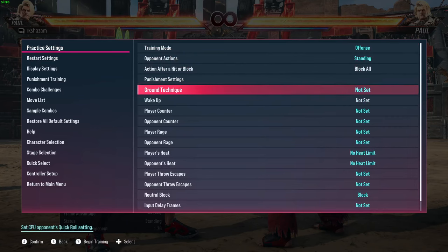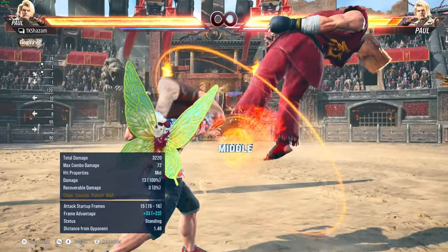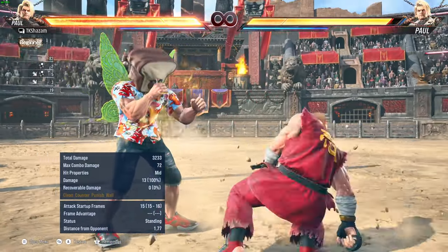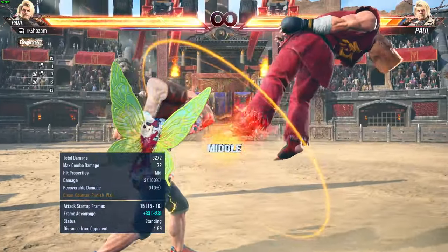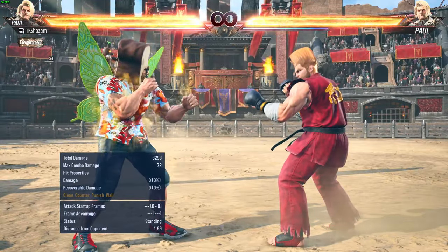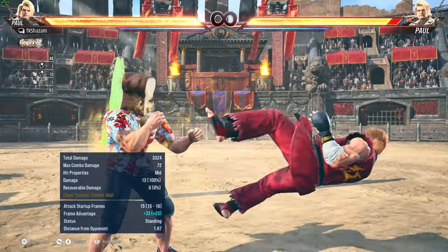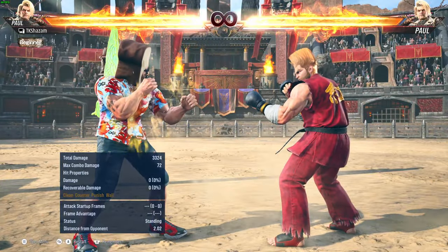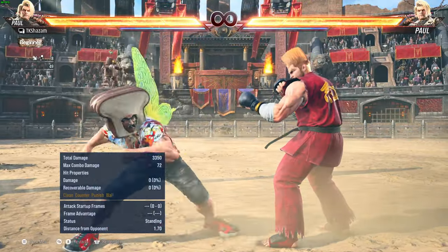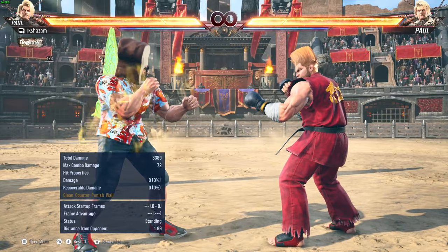The one you have to worry about is the ukemi — ground technique, also known as tech roll. The opponent can do this in a lot of situations and notice how quickly they get up. You'll see Paul with 33 frames of advantage when he launches an opponent, but the number in parentheses — 23 — means you have 23 frames before the opponent can do a tech roll or any quick get-up option.